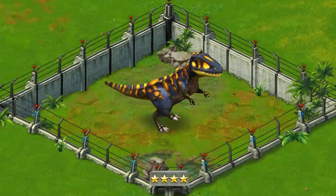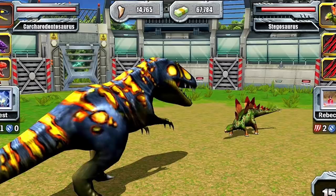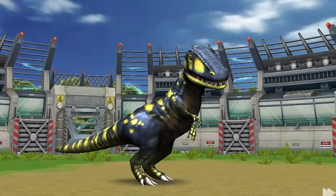A full nine years later in 2012, the Carchar would make its return to the series with an appearance in Jurassic Park Builder, another park simulator game, only this time on mobile. Interestingly, there was actually a battle mechanic in this game that let you pit dinosaurs against one another when you weren't running the theme park. So in some coincidental way, this appearance was kind of the merging of both of the Carchar's previous appearances — a hybrid of sorts between Warpath and Operation Genesis, albeit in a much more simplistic experience.